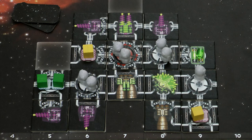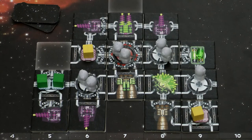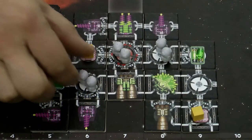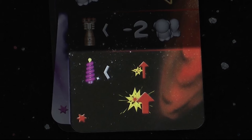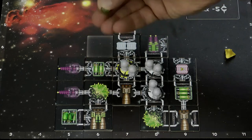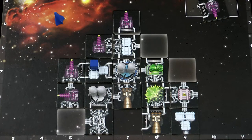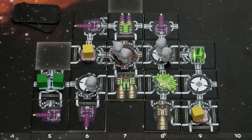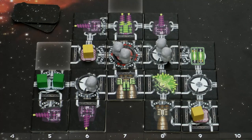Yellow has plenty of batteries and spends one to declare a speed of 4. Red could also spend her battery to get a speed of 3 which would be more than blue, but she only has one battery remaining and chooses to save it for the last line of the card. So she declares a speed of 1. Blue has a speed of 2, so it's the red player who suffers the penalty and loses two crew members. The last test is based on cannon strength, with the losing player getting shot at. Yellow declares a cannon strength of 4, blue declares 3.5, and red spends her last battery to get 4.5 — so blue suffers the penalty.